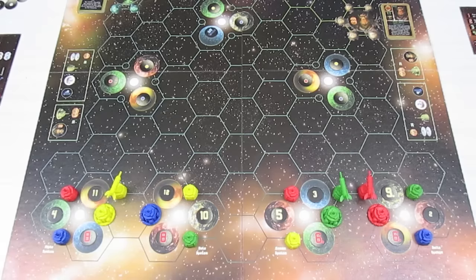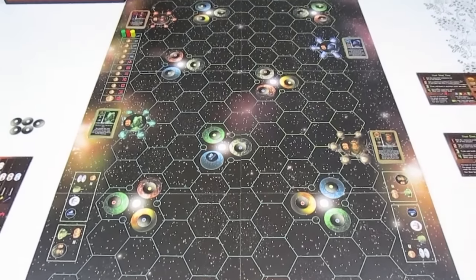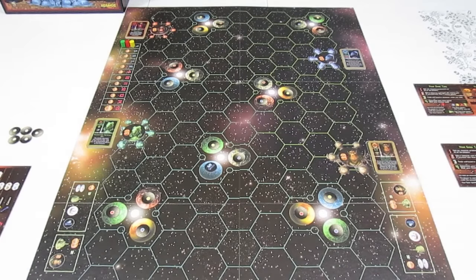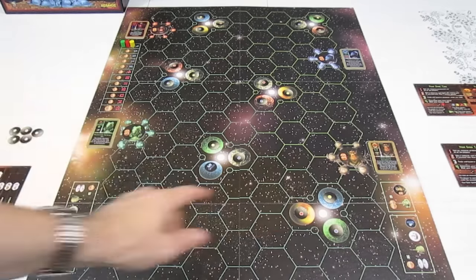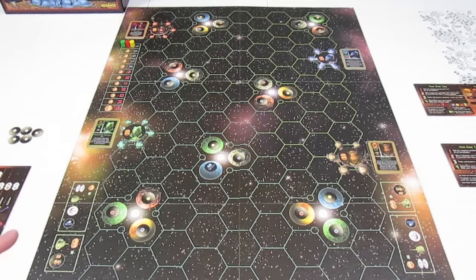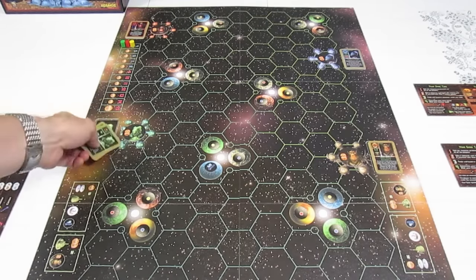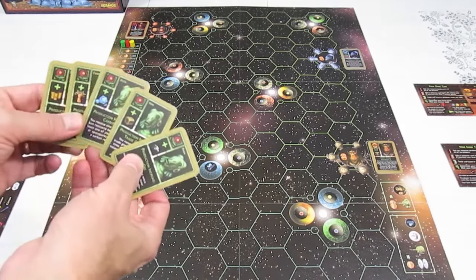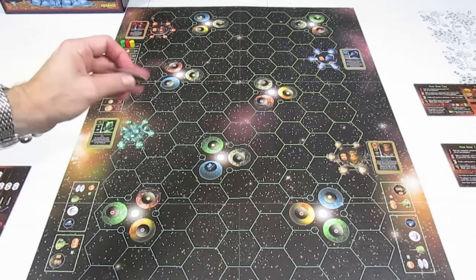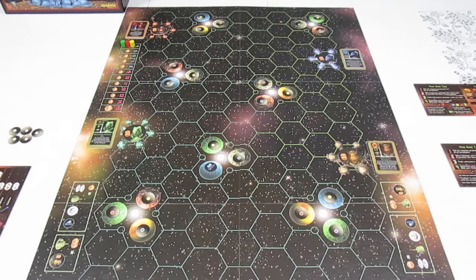If you zoom up here you can see this is one very large map — it stretches a long way. On the left and on the right are the alien races. When you make a trading post, you end up being able to collect one of their trading cards. They're worth two victory points if you hold the token of that particular race. There are four of them, I think.